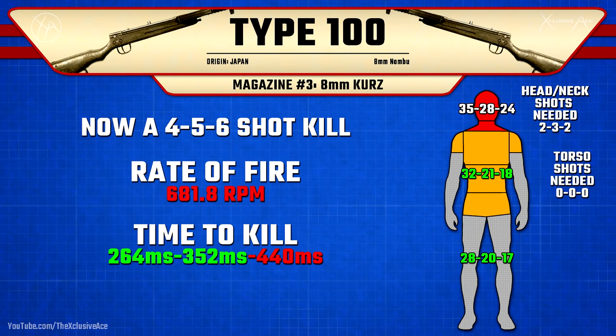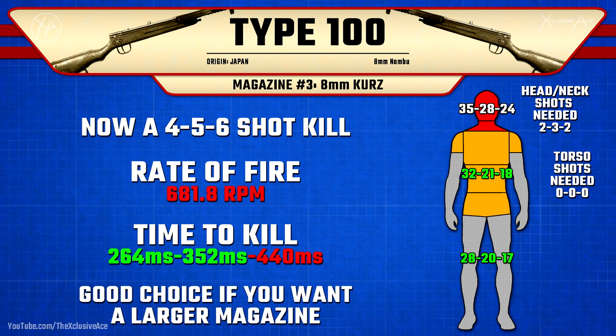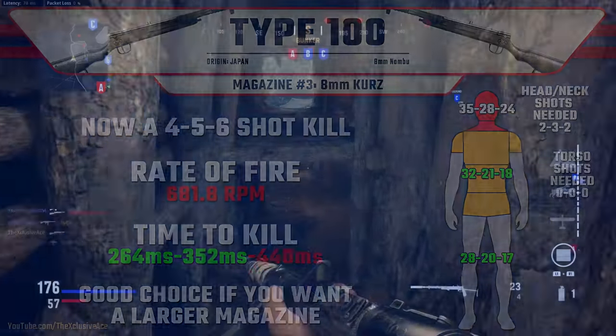The 8mm Kurz rounds are also not bad. We get the same rate of fire reduction as with 30 Russian Short, however we don't get as much of a damage increase to the torso — so it's a four to six shot kill instead of three to five, giving a time to kill potential of 264 milliseconds up close. Not incredible, but a very solid and competitive TTK. Compared to the base Type 100 you're still seeing a lot of improvement, but it's just not quite as good as 30 Russian Short. If you're looking for higher magazine capacity, the 8mm Kurz is still a viable option.